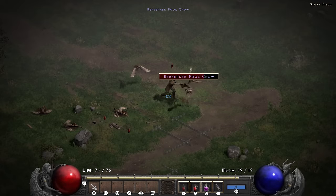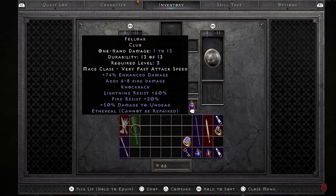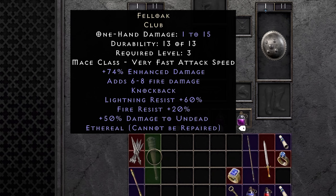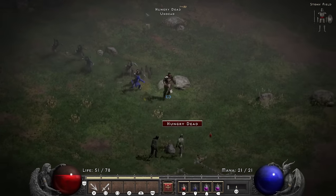This run started off by finding a unique club in the Stony Field, which is the Fel Oak. Unfortunately it's ethereal, which means I can't use it. That is too bad, because I would have loved the massive pile of resists on that, especially while taking my pet Wreck on his daily walk.